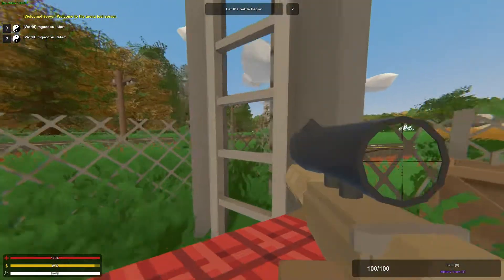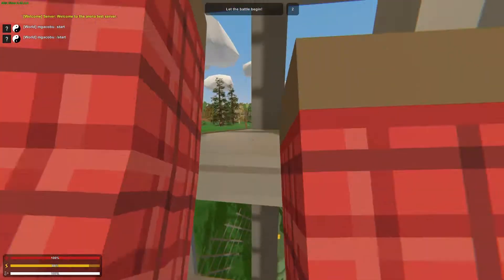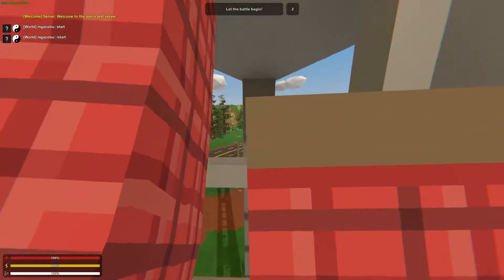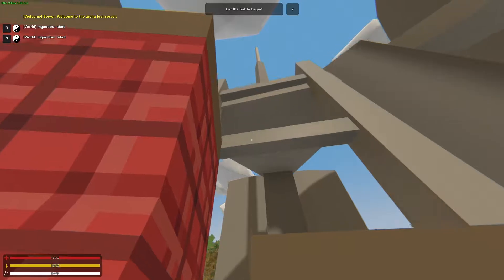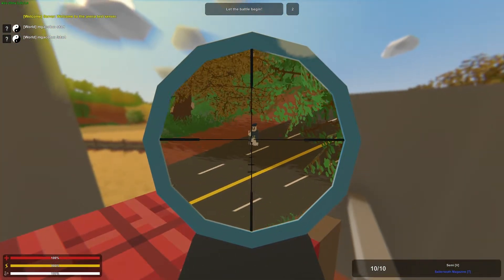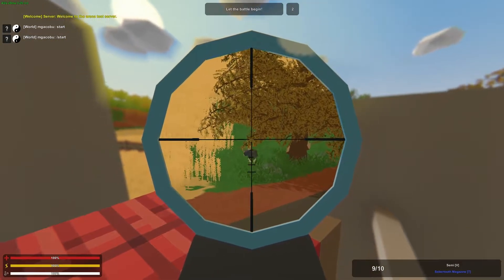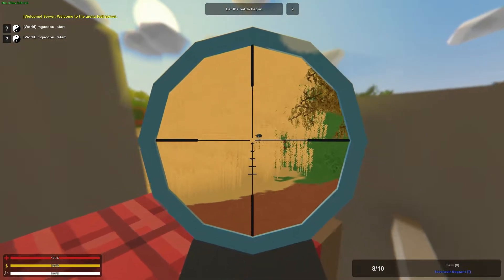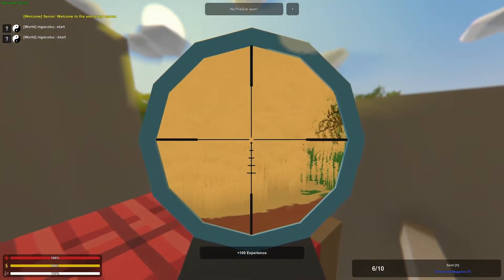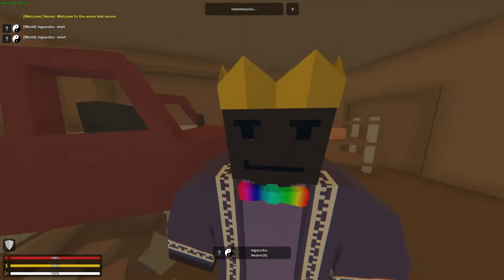As you may have noticed, the places this map lost points on were actually quite distributed, so there are no critical issues. But it did lose points all around based on various things. One of the first and probably the largest issue we noticed is that a large part of the map involves fighting in a cornfield.